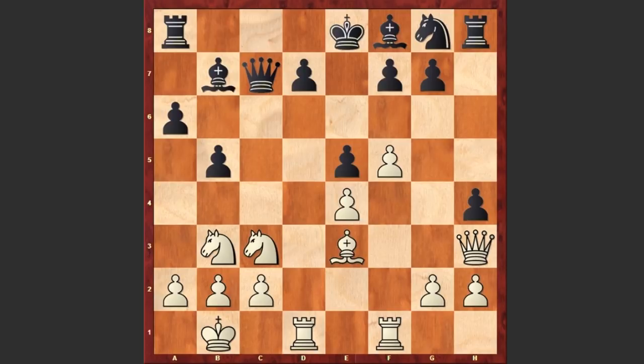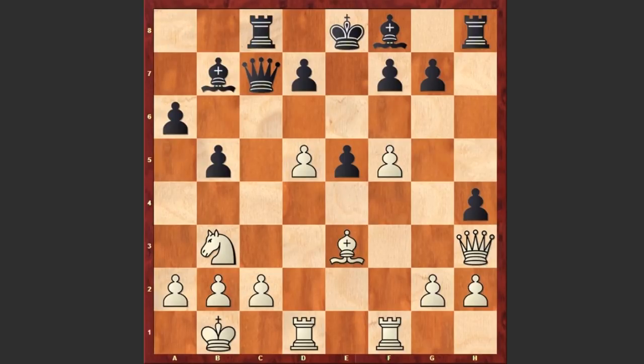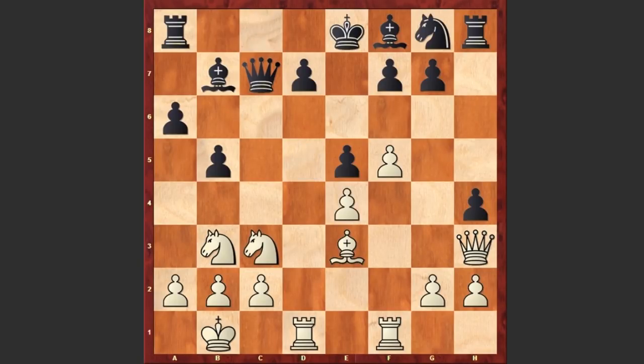Anne has played Rc8 — this is a mistake. It was better to simply develop the knight by playing Nf6. If Nd5, then Nxd5, and there is nothing wrong with black's position — this is going to be an equal battle. But instead after Kb1, we see Rc8, after which Wei Yi started a very dangerous attack.